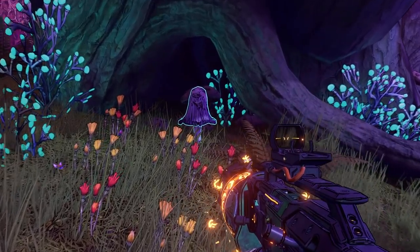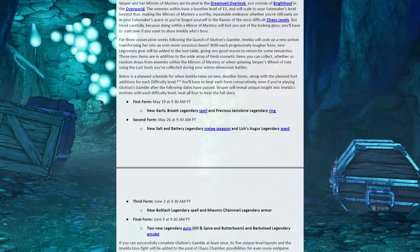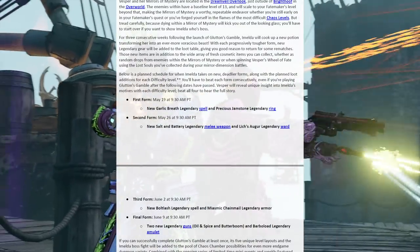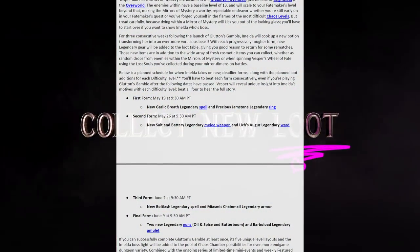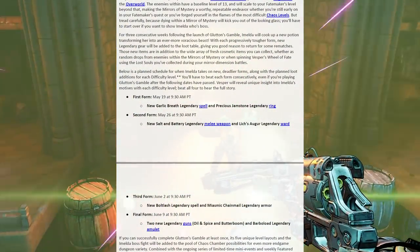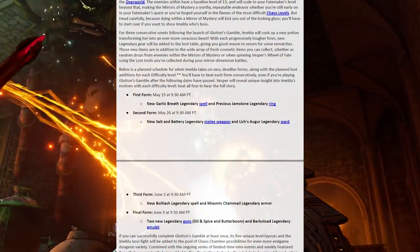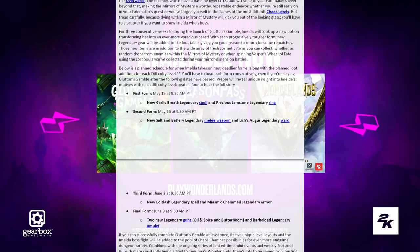So let me put that all aside and run through their spiel of the new DLC. Vesper and her Mirrors of Mystery are located in the Dream Veil Overlook, just outside of Bright Hoof in the Overworld. The enemies within have a baseline level of 13, and will scale to your Fate Maker's level beyond that, making the Mirrors of Mystery a worthy, repeatable endeavour, whether you're still early on in your Fate Maker's quest, or you've forged yourself in the flames of the most difficult chaos levels. But tread carefully, because dying within the Mirror of Mystery will kick you out of the looking glass. You'll have to start over if you want to show Imelda who's boss.